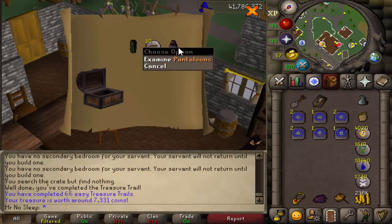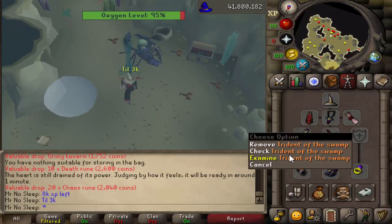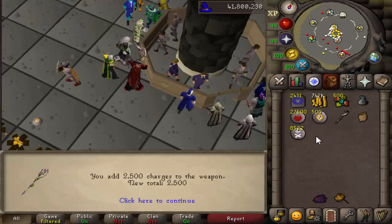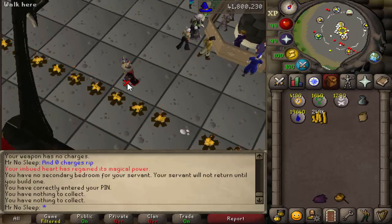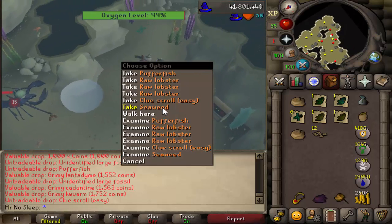Overall I don't really have a lot of complaints about this monster — I think the drop table is pretty good. It would be really cool if they replaced the level one clue scroll drop with a level two. Think about doing this on an iron man account: getting crafting levels up, training farming, and going for ranger boots simultaneously. On the other hand, since they are low HP, I totally understand why they drop level ones and not level twos.